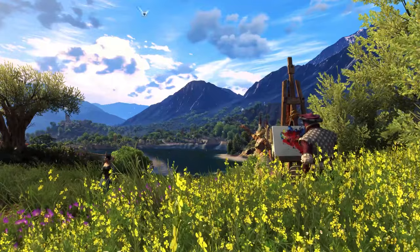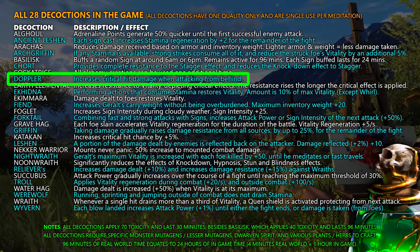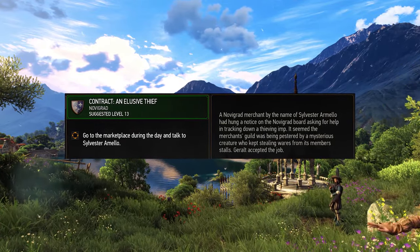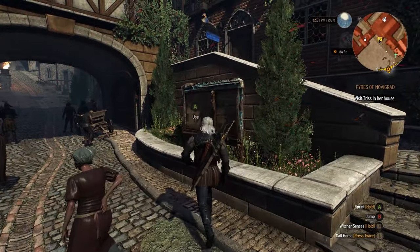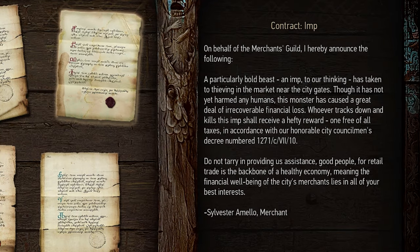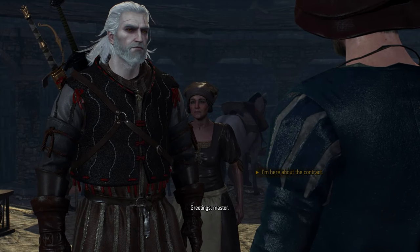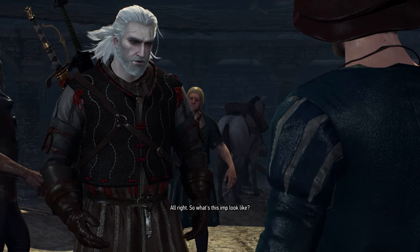Moving on, we have the second rarest decoction in the game: the Doppler decoction. When consumed, this decoction increases critical hit damage by 50% when attacking from behind. The Doppler in question relates to a contract named An Elusive Thief, which can be picked up from the notice board of Hierarch Square in Novigrad city. According to the missive Contract Imp, there's a particularly brash imp who's taken to stealing fresh food from a nearby market stall, just inside the bridge from Tretogor Gate. The creature hasn't harmed any humans but has caused concern for the market's owners, including Sylvester Amello, who's offering a hefty reward.